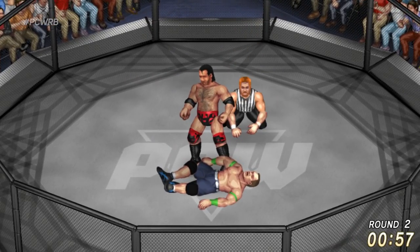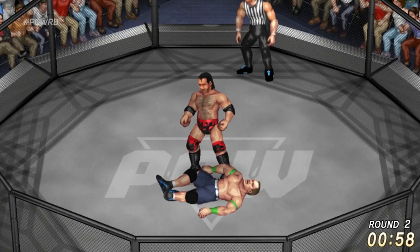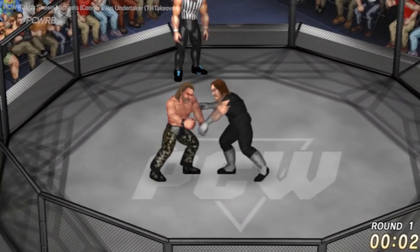Big choke slam from Scott Hall and he drops him! Scott Hall knocking John Cena out in round number two, taking Jonathan I to the next round. Sorry John — you never thought you'd see it again, yet here in PCW it is happening.